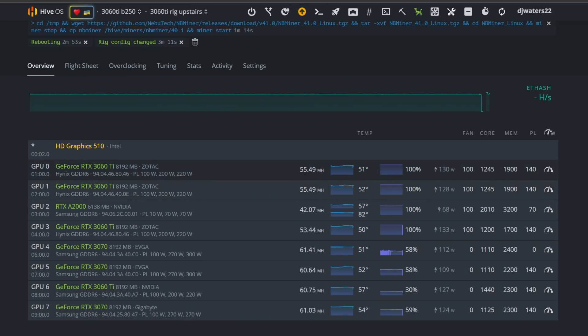After refreshing, you can see the first, second, and fourth cards — these are my LHR cards — and the third card is a 2000-series, don't worry about that. The LHR cards are getting 55 megahash. I do have terrible silicon lottery and can only run around 1900 memory, sometimes 1700, on these cards. In your situation you're probably going to be getting 60 to 61 megahash. We went from about 42 to 55 megahash — a huge upgrade.